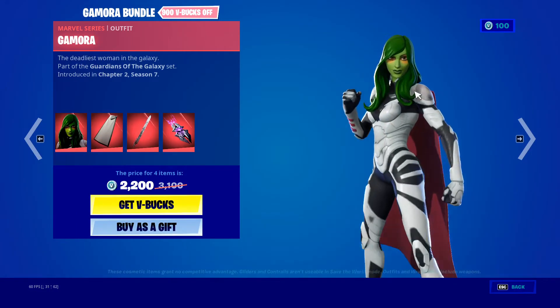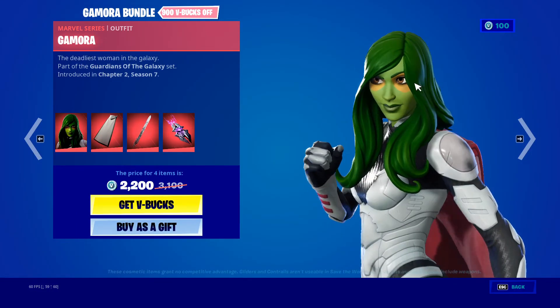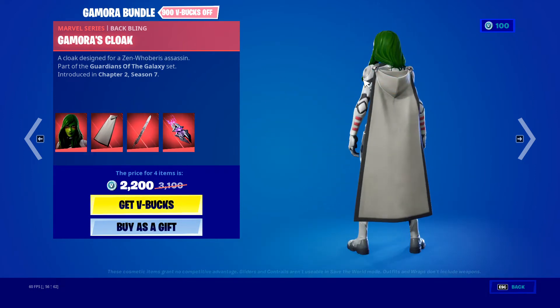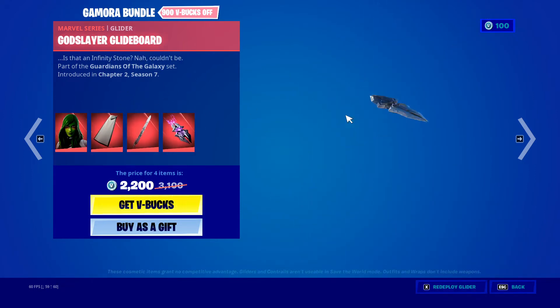Gamora - I don't think her face looks that good, it's a bit bad. Her cape - I love her cape, and I love her sword. I love her glider. So it's just the skin that's an issue for me.